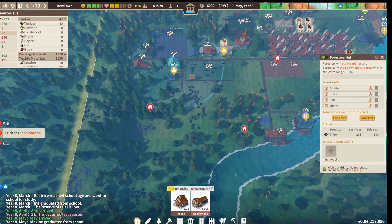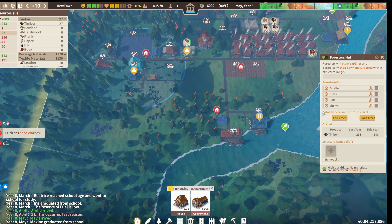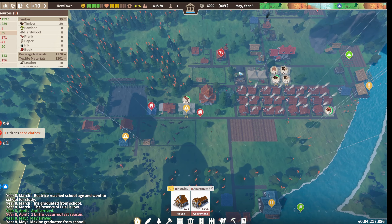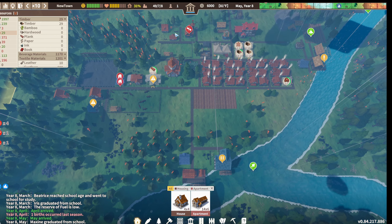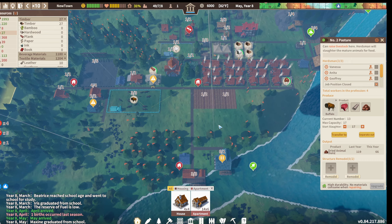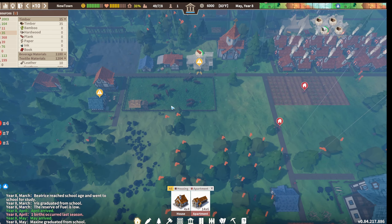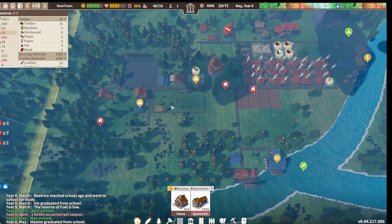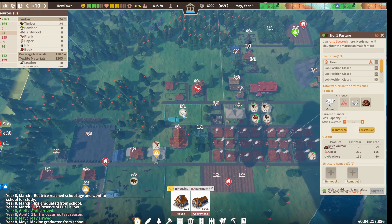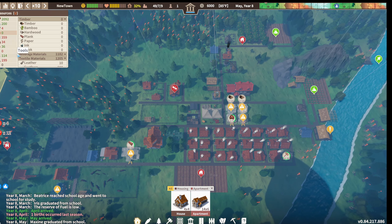We have four people in the forester's hut, so I gotta imagine that has to be enough to produce... oh, we only have 13 buffalo. That's why - it's capped at 17, so that's why we haven't been actually producing anything. How are the geese doing? They seem to be doing all right.